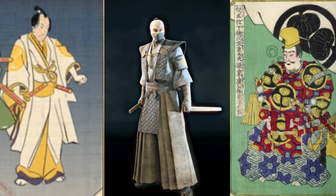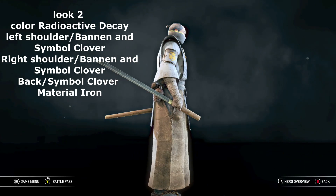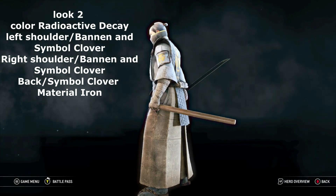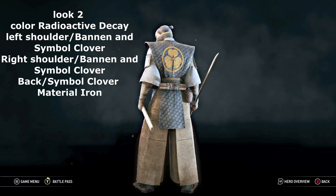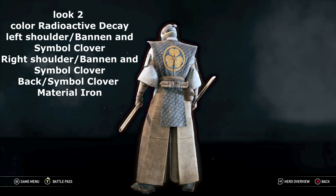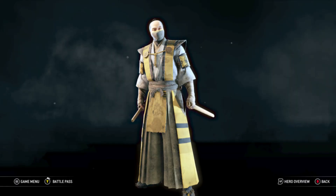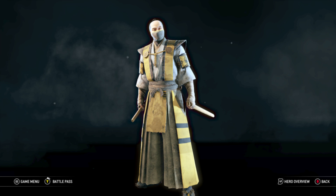The second look I based off the opening cinematic of Total War Shogun 2, as well as some traditional Japanese paintings of the Tokugawa clan in kimono. For the variant, I just made it more black and yellow and added some further details to it.